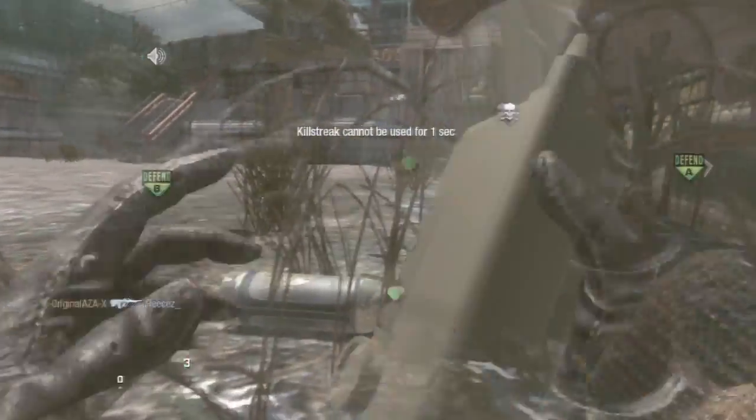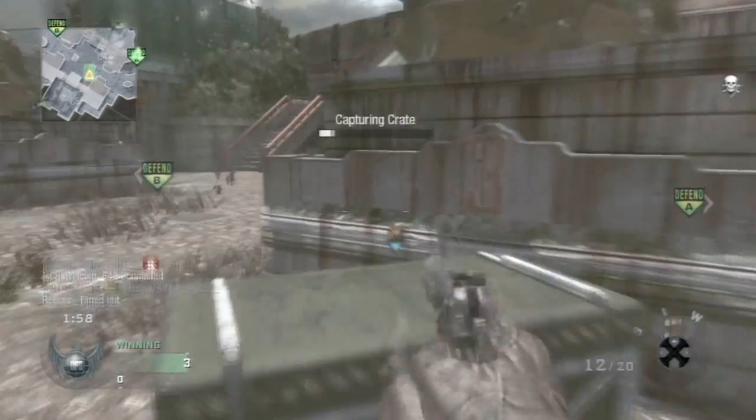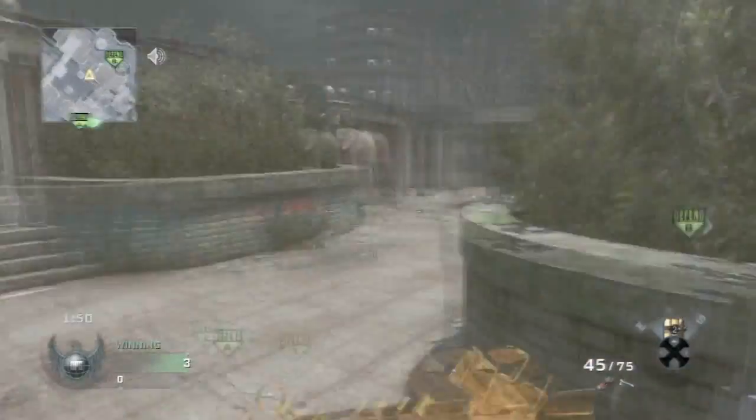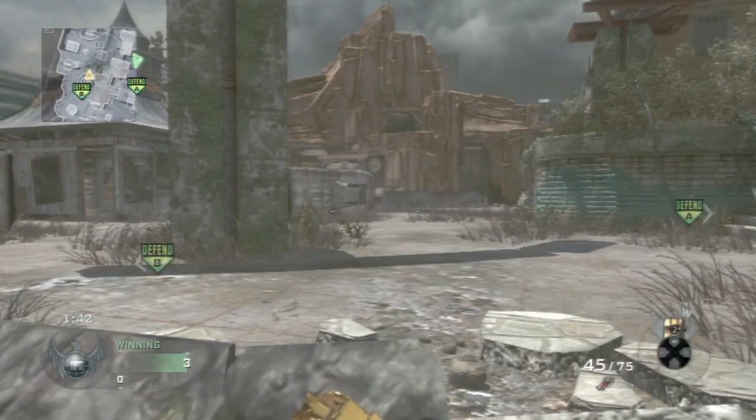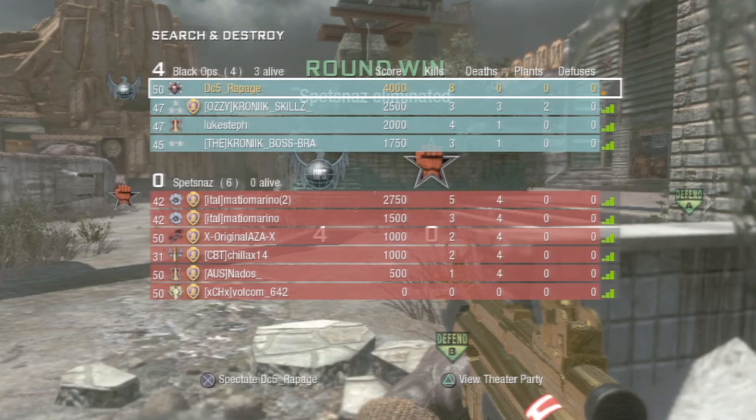In the last round I'm just pretty much trying to get my killstreaks out — a bit of a waste of time. But yeah, that's how you play S&D: you've got to be precautious, listen, use Ninja, it's a good perk. If you guys enjoyed this sort of video, be sure to leave a thumbs up and tell me if you like it, and I'll be sure to make a few more like this. Alright, see ya.